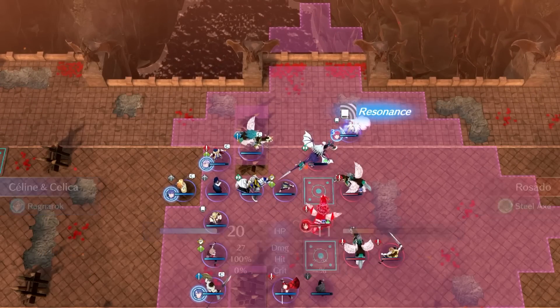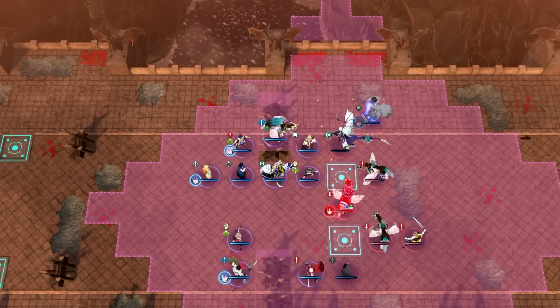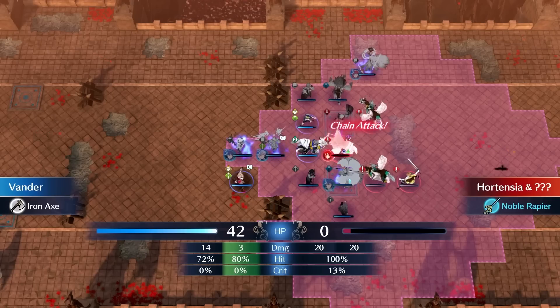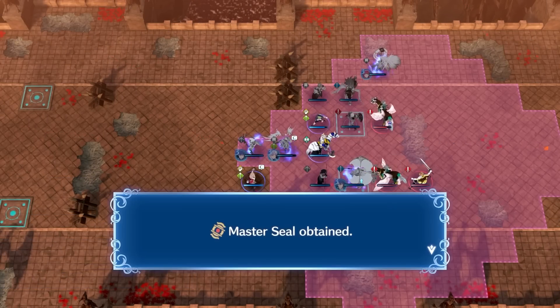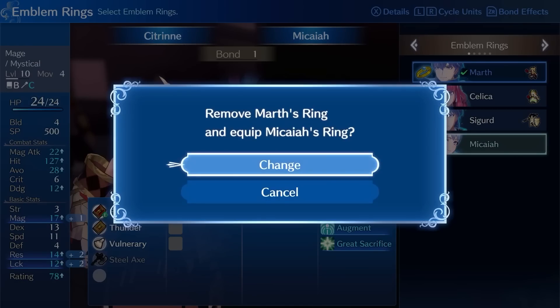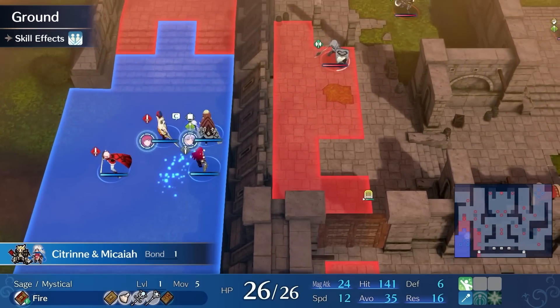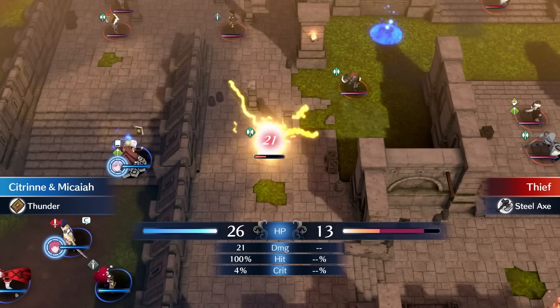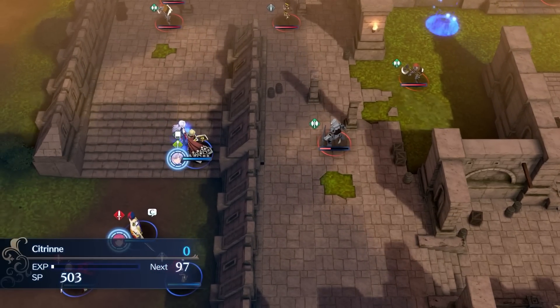On the next player phase, I rush to take out Rosado because I want his Steel Axe. My remaining units gang up on Hortensia, and I land the Killing Blow with Vander. With the Master Seal obtained from Hortensia, I promote Citrine and head to the Anna Paralogue. I give Citrine the Micaya Emblem because of Great Sacrifice's high SP gain, as I want her to reach 1000 SP before Chapter 10 so she can inherit Cantor.